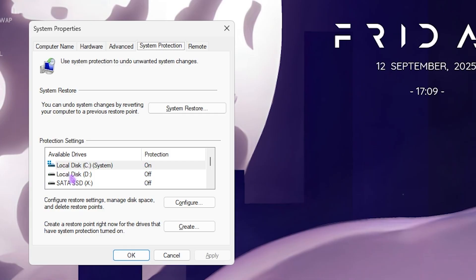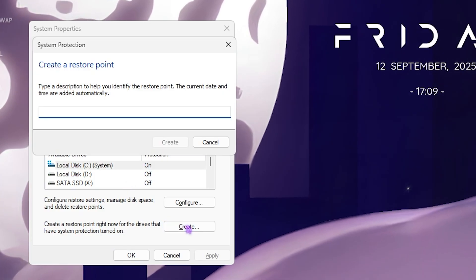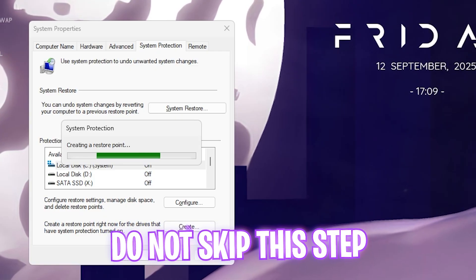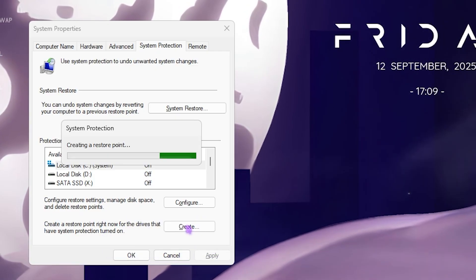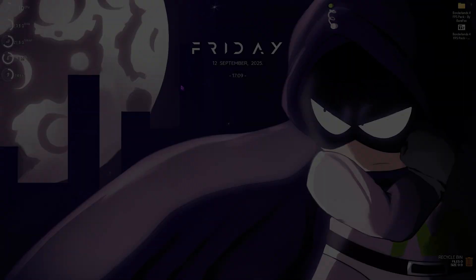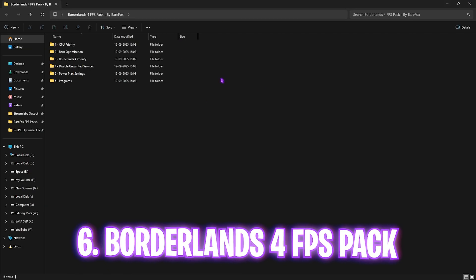Next step is creating a restore point. Search for 'Create a restore point' and open it. Select your Local Disk C, click Create, and name it 'Borderlands' so you can remember it. I highly recommend not skipping this step — it lets you restore all your settings back to normal without any problems.